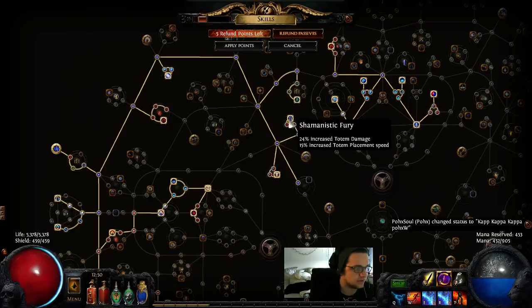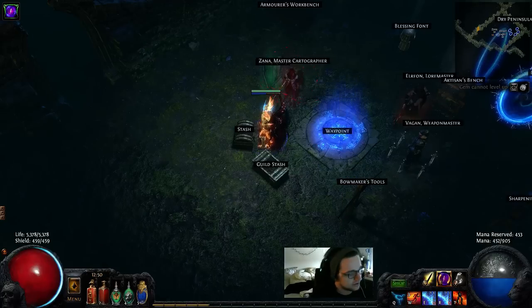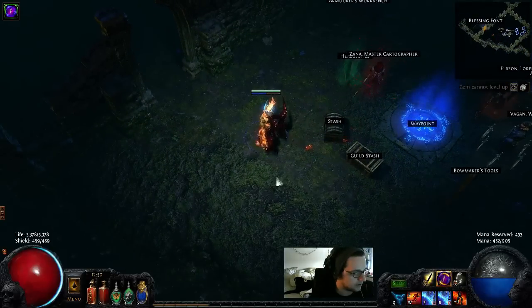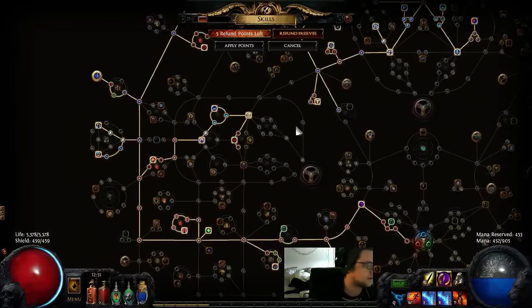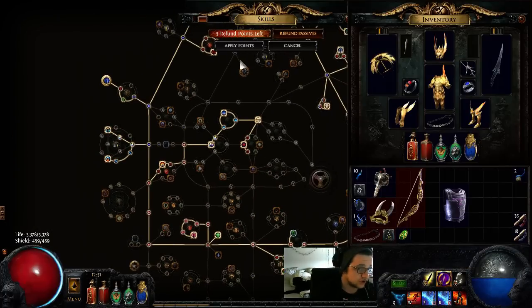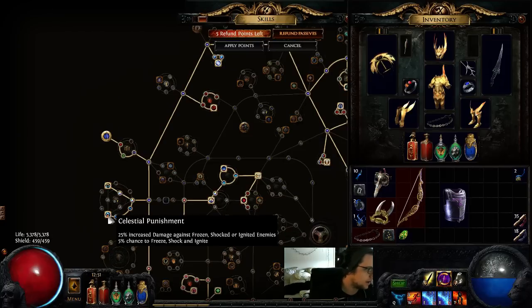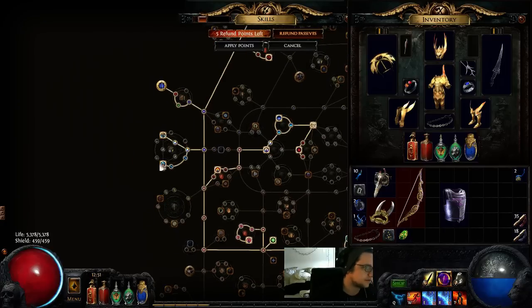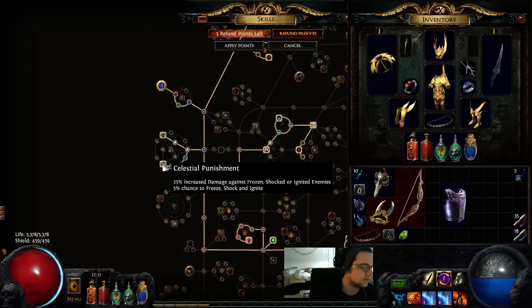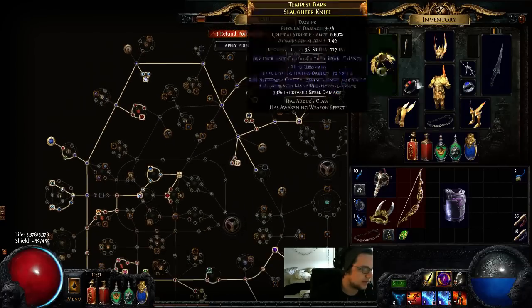Shamanistic Fury is an insane node — gives 48% totem damage, this is a must. Shaman's Dominion is pretty sick, because as you saw when I cleared the map there was no time where I was not putting totems up. We're at 6.8k DPS and it jumps to 7.2k because of the 100% increased chance to crit, which gives more chance to shock. Shock Nova already has 20% chance to shock, I have 10% on the tree, plus 42% from Conductivity — that's a lot of chance to shock — and that damage gets increased even more by Celestial Punishment. Dual totems of course, and life on the tree.